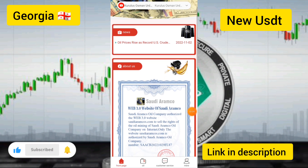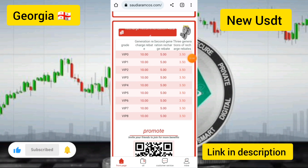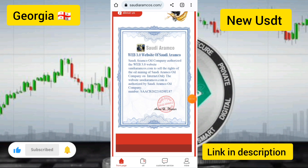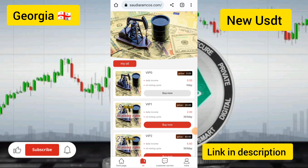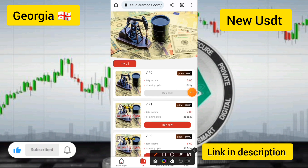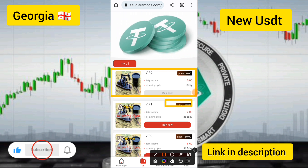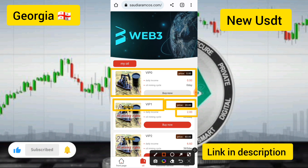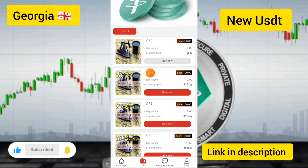I will show you the company profile and how to get earnings on this site. Touch the online button to see the VIP levels. Check all details of VIP zero. If you deposit 20 USDT and upgrade to VIP one, you can earn up to 2 USDT instantly in your account.